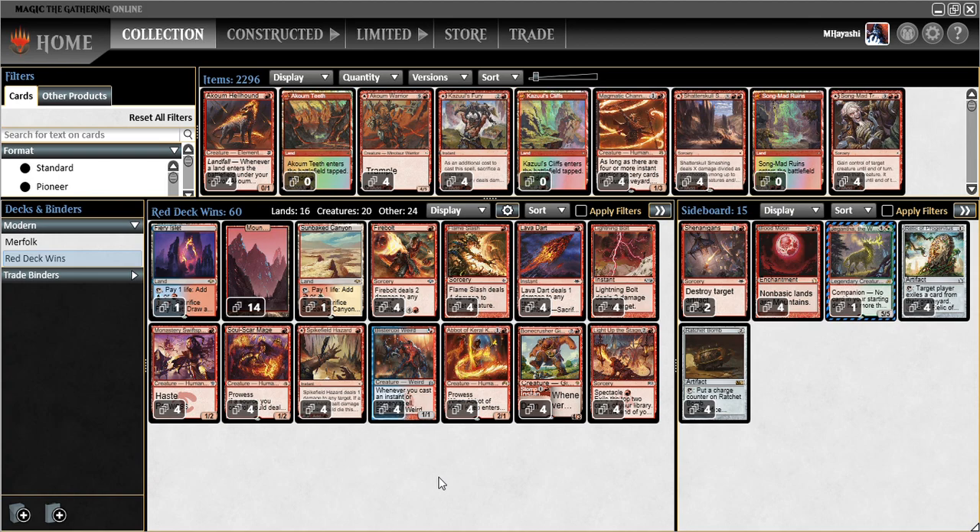Let's just see how this goes — I feel good about this. Spike Field Hazard for additional aggression, maybe even more aggressive than Forgotten Cave. Same sideboard scheme that we've liked in the past. Let's just see if we can rush people down.